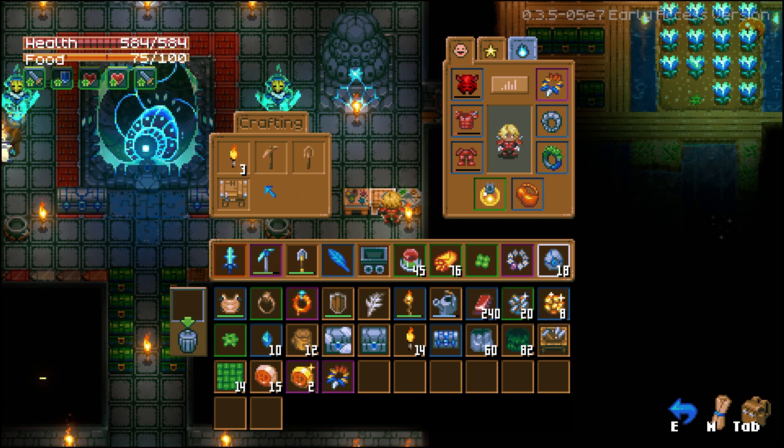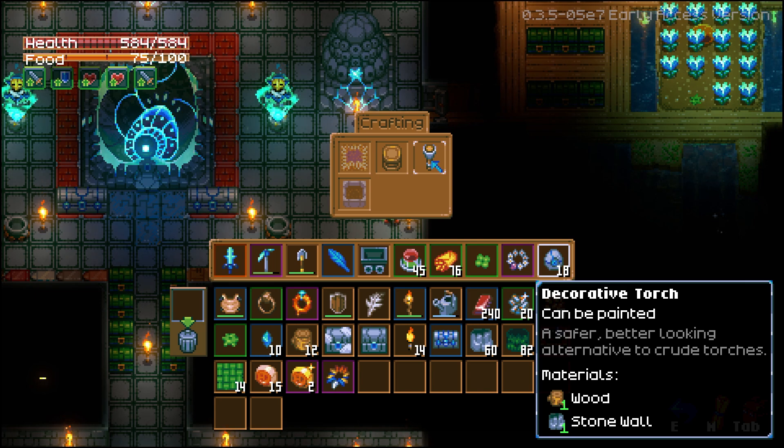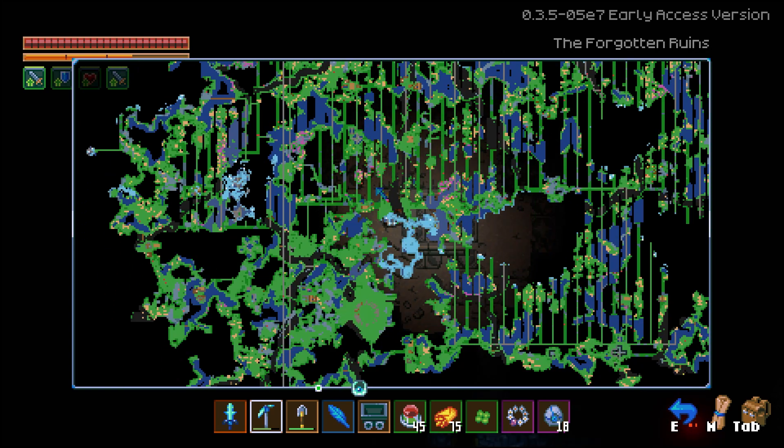Next up, we have light sources. First one being the regular torch. The creative torch. And the campfire, which can rarely be found in set pieces inside of the Forgotten Ruins and set pieces inside of the Aziz Wilderness.